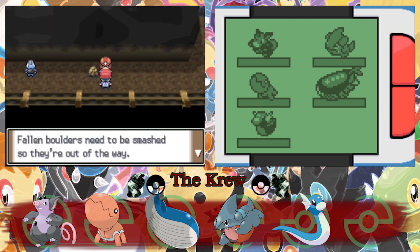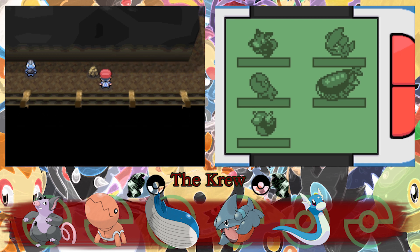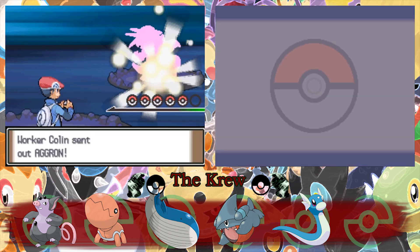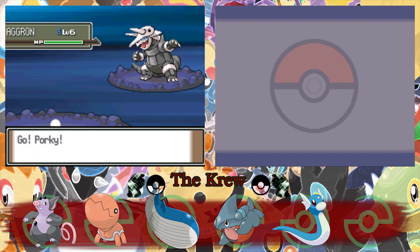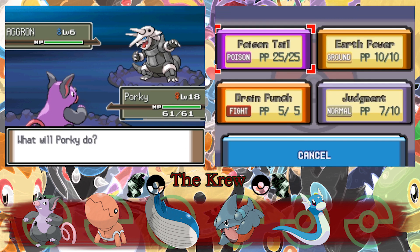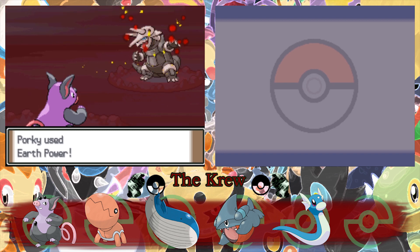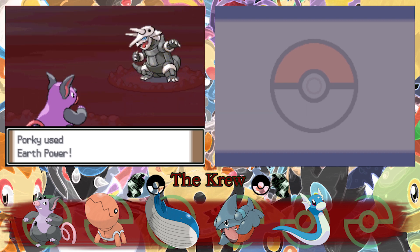The fallen boulders need to be smashed so they're out of the way. If you could get the gym badge from the gym in town, you'd be able to do this too — but you have to beat the gym leader first. That'd be me. We could have done it in the cave, but alright. You have an Aggron? Aw, you have my favorite Pokemon from Gen 3. Freaking love Aggron, dude — its design and its cry in-game is so sick.